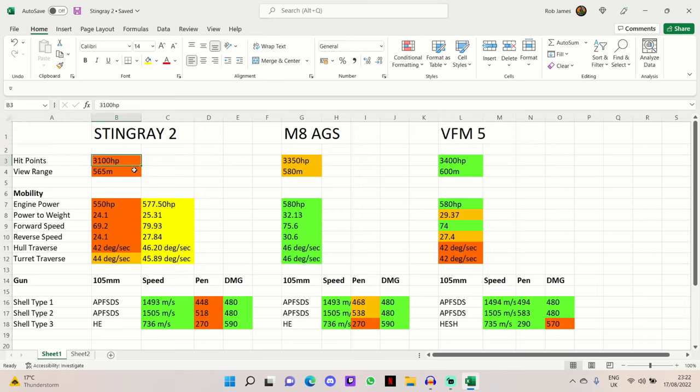In this comparison, the hit points are the worst as it is the bottom level era 3 light tank. 3100 hit points is quite low and they don't go very far, so you don't want to get hit too often, especially with the high alpha damages and high DPMs in era 3.